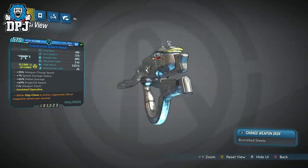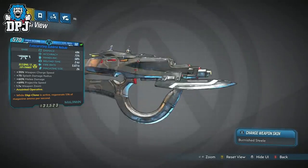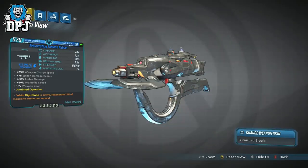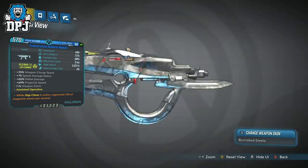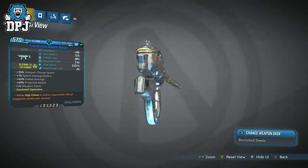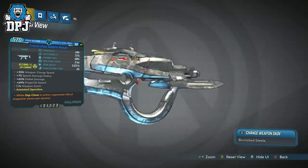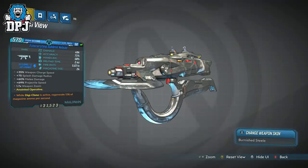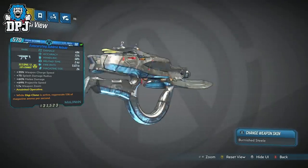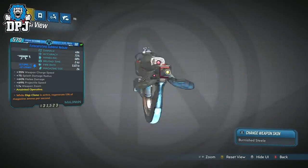Since I've taken more notice of rare and epic weapons now, I was on the lookout for this weapon to give it a chance. I found this version called the Eviscerating Sublime Nebula, and luckily for me it was anointed to Zane — while Digiclone is active, regen 12% of magazine ammo per second. This version also has plus 35% weapon charge speed, plus 75% splash damage radius, plus 60% melee damage, and plus 65% projectile speed with 1.7x weapon zoom.